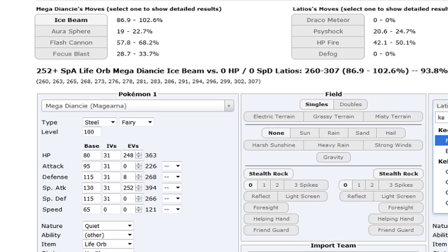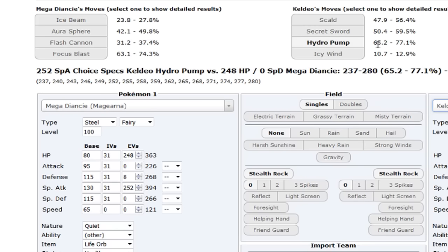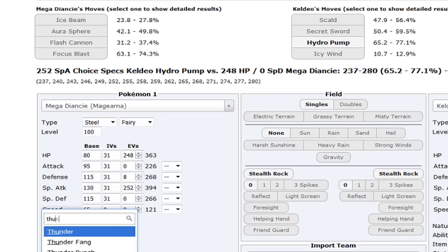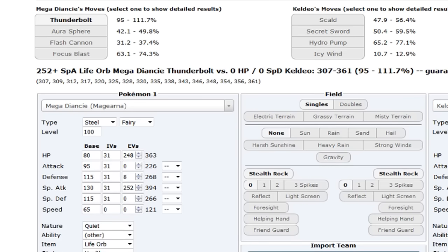Let's see what this can do versus Kyurem-B. Specs Kyurem only does 65-77 with Hydro Pump - holy crap, at just max HP this thing is so bulky. Focus Blast does 63-74 back. Thunderbolt does 95% minimum to Kyurem-B. Life Orb Magearna is pretty scary, don't sleep on this thing - you set up trick room and this thing is going to go in.